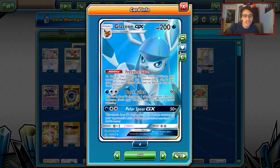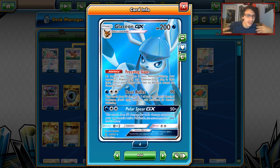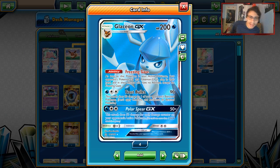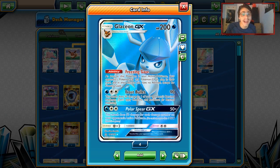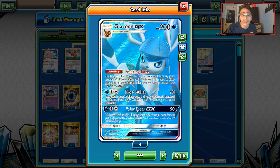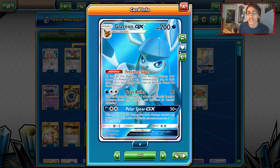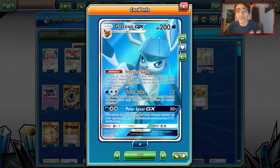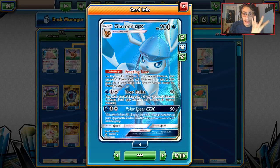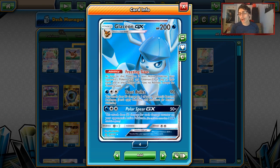We're going to look at today's deck which is a Glaceon lock deck — kind of like an Exodia-type deck, not really though. It's the best we have right now. Glaceon has the ability Freezing Gaze. As long as Glaceon is your active Pokemon, your opponent's GX and EX Pokemon in play and in their hand have no abilities. The idea is to go turn one Glaceon, play a Judge or Marshadow so they go to a four-card hand, and they're just stuck.